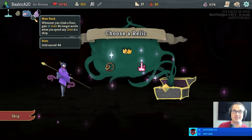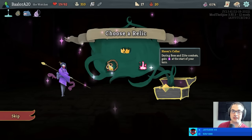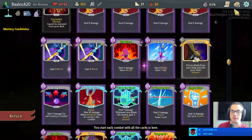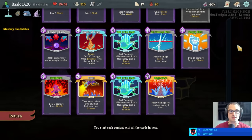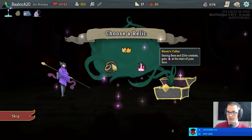Fusion hammer — interesting. What if I never upgraded any of my cards? I'm also kind of down for slaver's collar: take extra energy but only during boss and elite fights — get the best of both worlds. I think slaver's collar actually is the go-to here. We take slaver's collar, then upgrade vault, and that's just as good as having an energy relic in hallway fights for the most part, and we get double bonus in the elite fights. Probably one of my favorite boss relics.